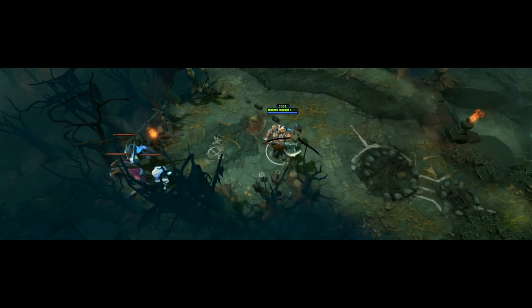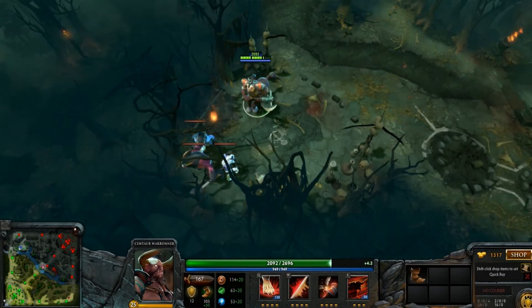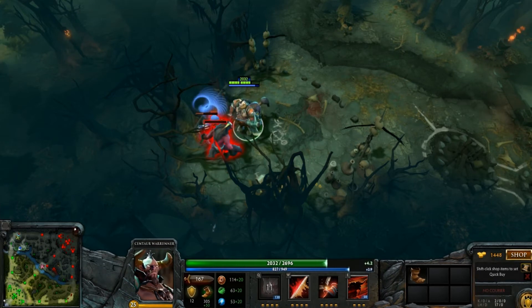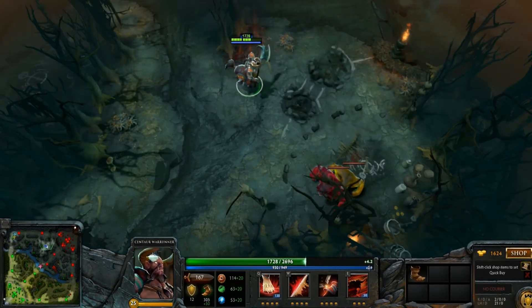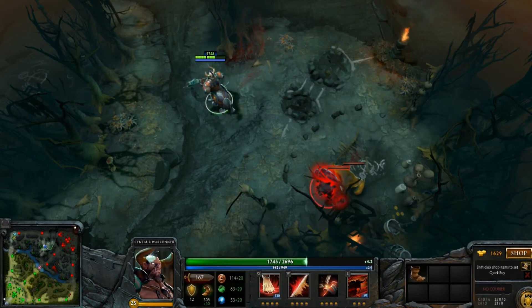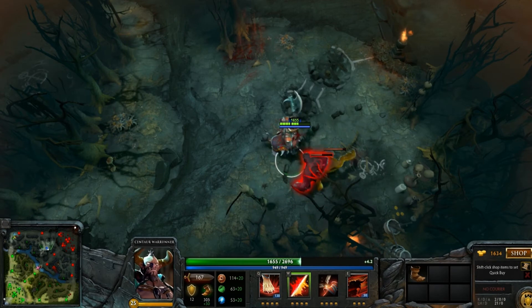I'm gonna let you guys see how Hoof Stomp works — it's slamming the ground, stunning and damaging nearby enemy units. Next one, Double Edge, strikes a mighty blow at melee range, damaging both himself and the target.